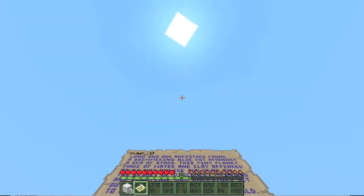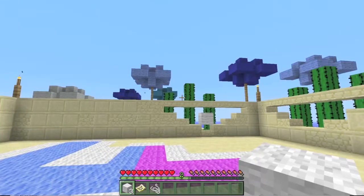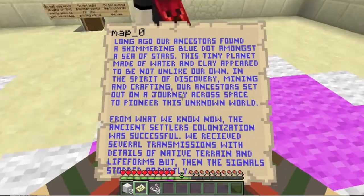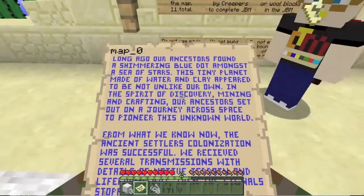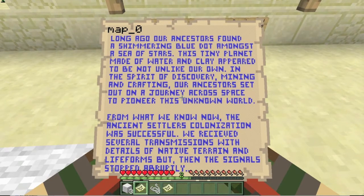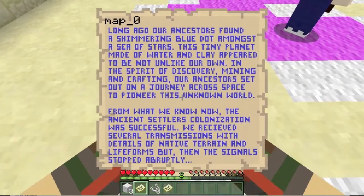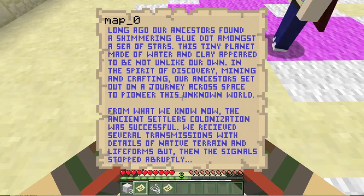This is the quietest the spawn has been in the last five minutes. I've got seven strings so I'll give you a couple. I made white wool already - wool is not for the monument so we're good. We have a little map story here. Map zero reads: 'Long ago, our ancestors found a shimmering blue dot amongst the sea of stars. This tiny planet made of water and clay appeared to be not unlike our own. In the spirit of discovery, mining, and crafting, our ancestors set out on a journey across space to pioneer this unknown world.'